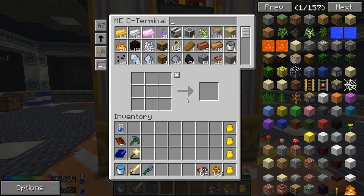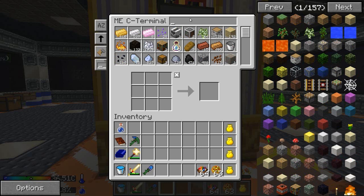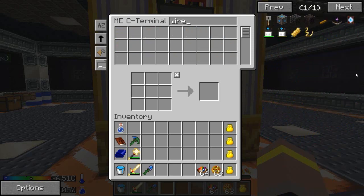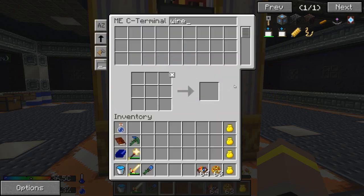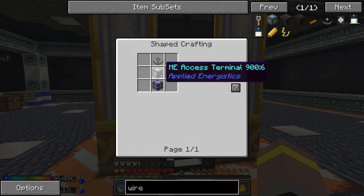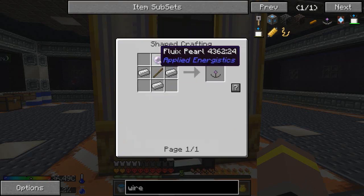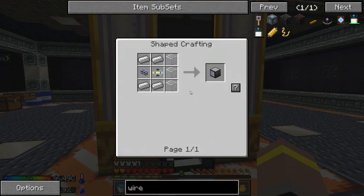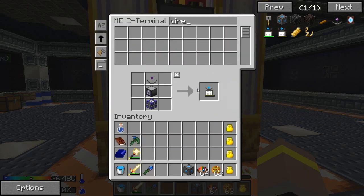So let's do this. The first thing we're going to want to do is make a controller that allows us to access fluids. But before we do that, we're going to want something else completely — we're going to want a way to access all of the stuff inside our system. So we're going to make a wireless access terminal, because I think that's something we should have made some time ago anyway. So we'll grab some of this stuff, make that, and we've got a wireless access terminal or a wireless access point. Now we're going to need a way of getting into it, which we're going to use an ME wireless access terminal, which is going to require a few things. Life has become so much easier now that we have this applied energistics setup done.